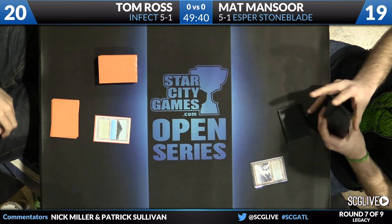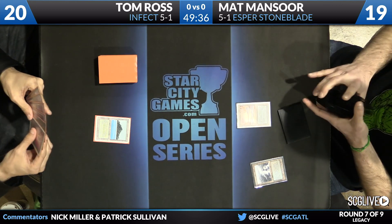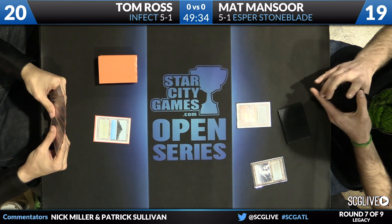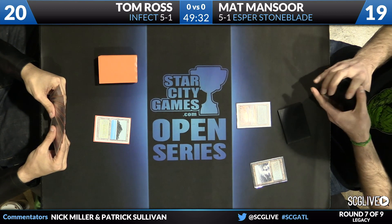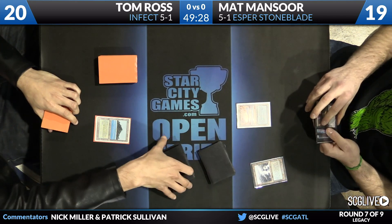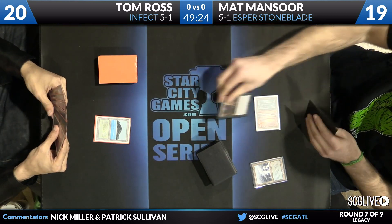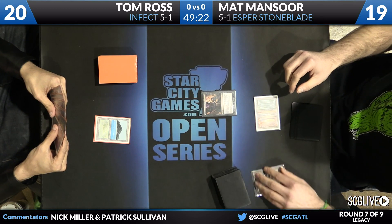Cheap disruption is very critical against the Infect deck. It's a very explosive deck capable of killing as early as the second turn in some cases, so every source of Swords to Plowshares and every discard spell is really critical for Matt in this matchup. Tom leads with what looks like a Polluted Delta — sorry, Underground Sea — and Matt goes for the disruption.